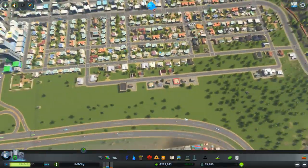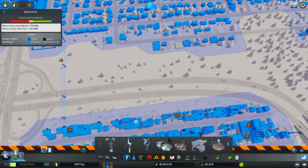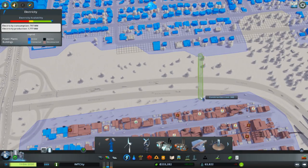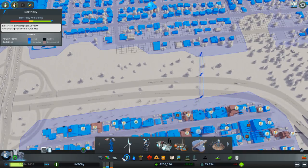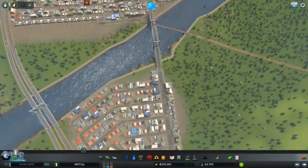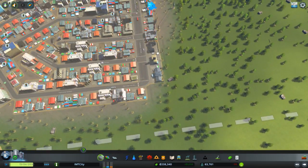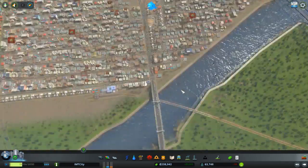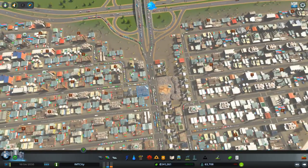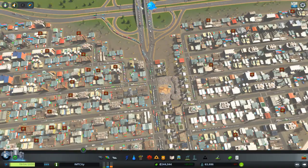How is this side of the city going along? Nice. I'll just put the power line right here and connect it. I know why the raw material problem is right here — because the traffic is jammed.